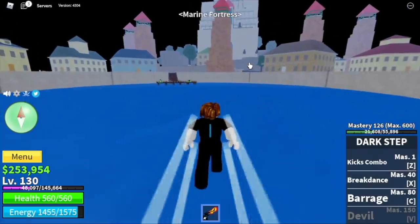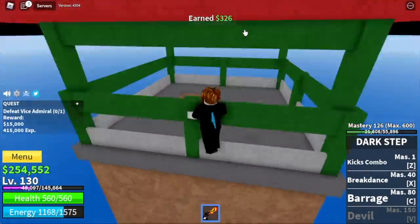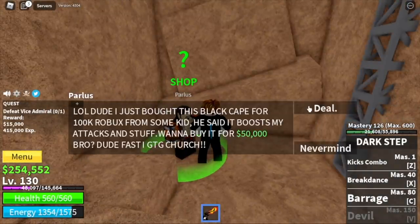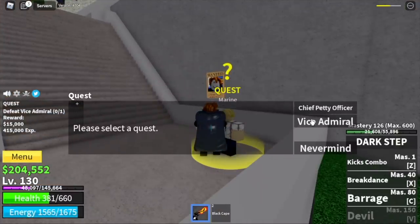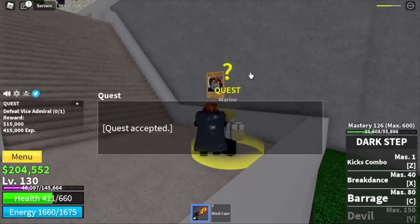Next island is the Marine Fortress. Before we start, buy the Black Coat first — it's located here. For just 50,000, you will increase your health, energy, and damage. For our first and only mob in this area, the Vice Admiral — I'm gonna show you how to defeat him easily.